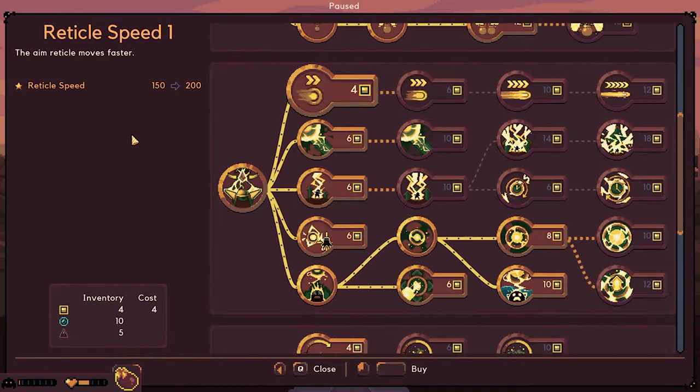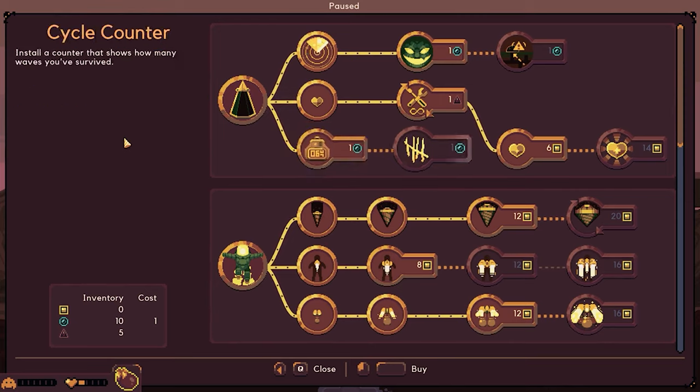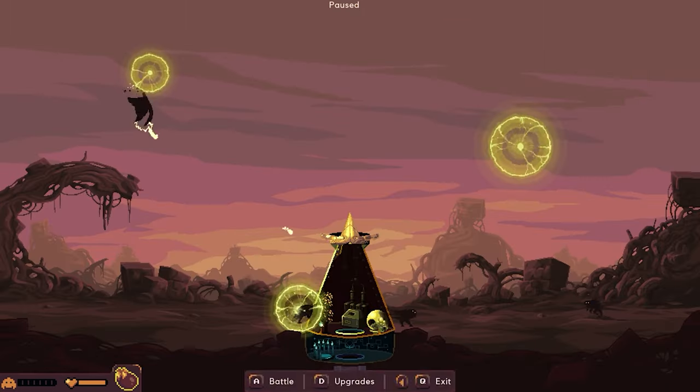What can we upgrade? We can have the little speed for the aiming one. So let's go ahead and do that. It's a lot faster now. We're going to have to go ahead and heal our dome because we're getting hurt a lot.